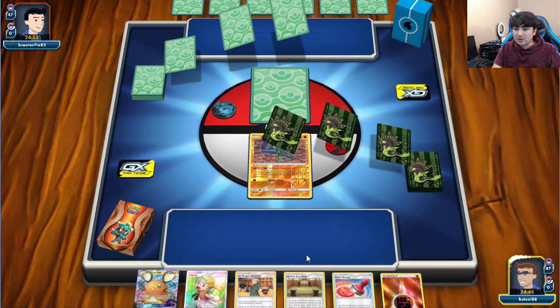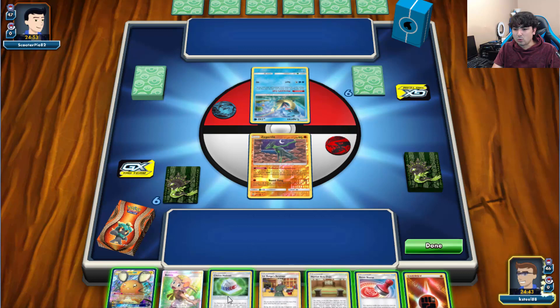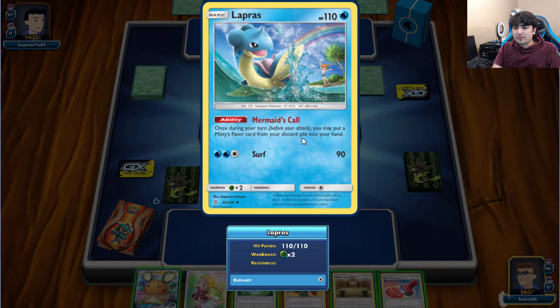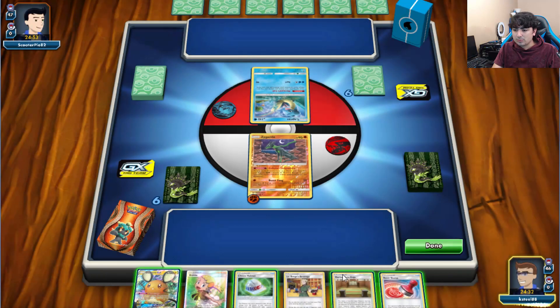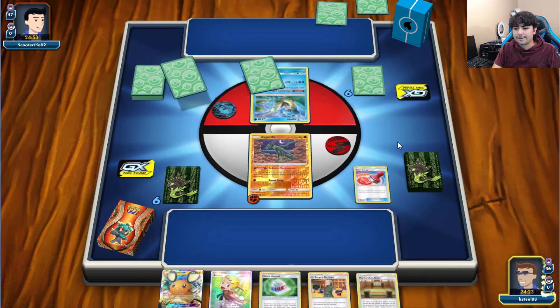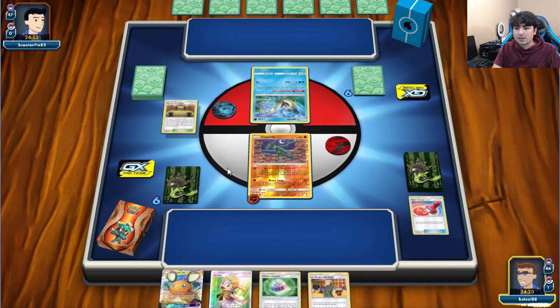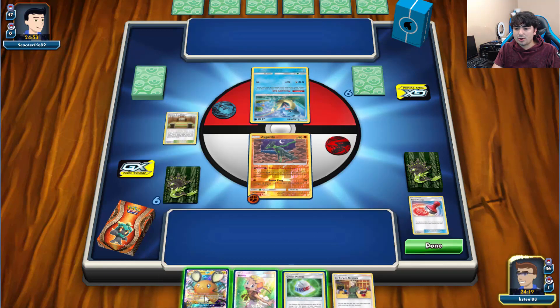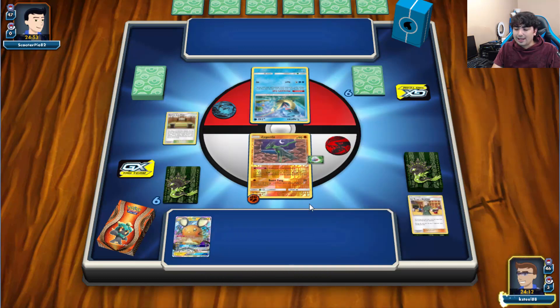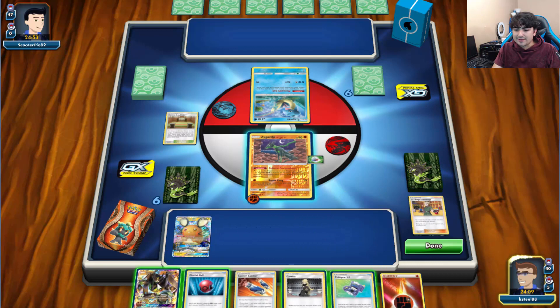Looks like I'm going to have to play Dedenne-GX because there's just not really much we have to work with. I'm going to go ahead and check — this is Lapras with the ability that lets you put a Misty's Favor from your discard pile into your hand once per turn. Let's go ahead and play Reset Stamp because we could potentially mess the opponent up.